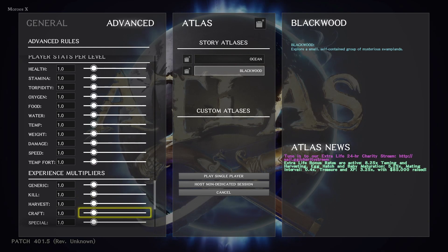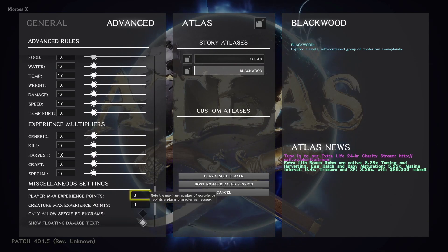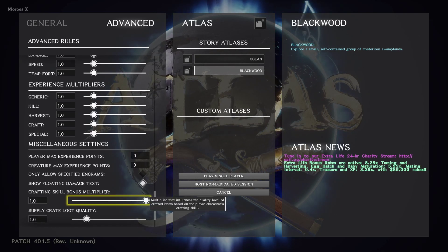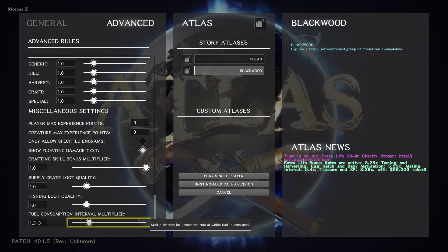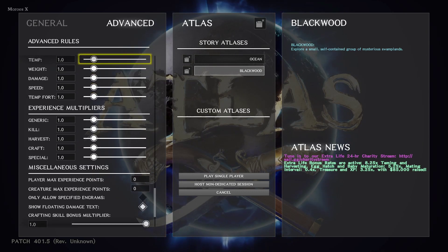Experience multipliers — multiplier that influences how much experience is gained over time. Generic kill, harvest, craft, special. Player max experience points, creature max experience points, only allow specific engrams, show floating damage text, crafting skill bonus multiplier, supply crate loot quality, fishing loot quality, fuel consumption interval multipliers, increase platform structure limit. I think that's pretty much it.